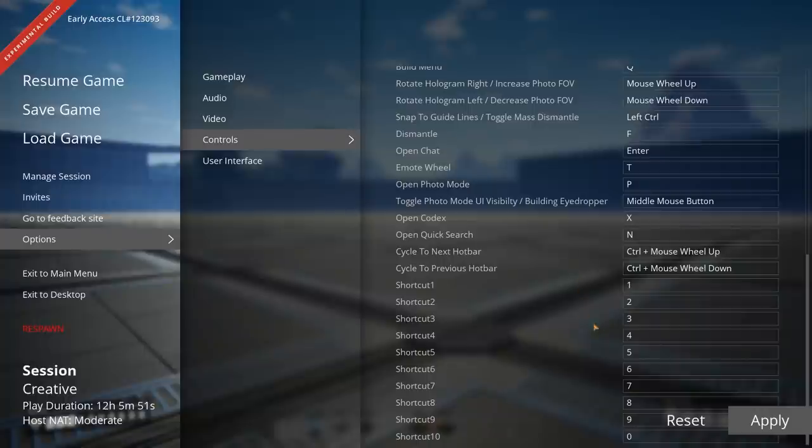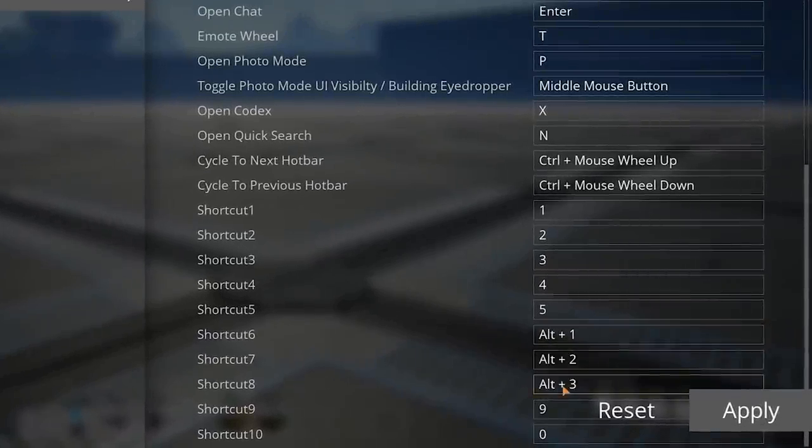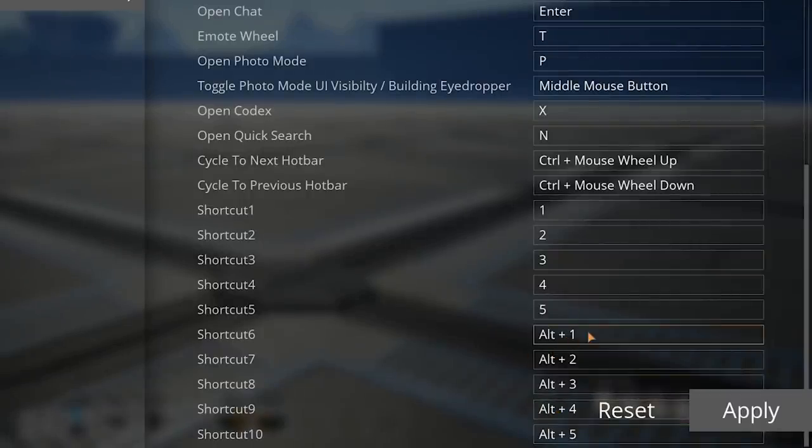Any items bound to keys six through zero are a little far to reach, so instead you can access these using the Alt key and numbers one through five. You can customize these controls to your liking so you have quick access to the buildings you use most frequently.